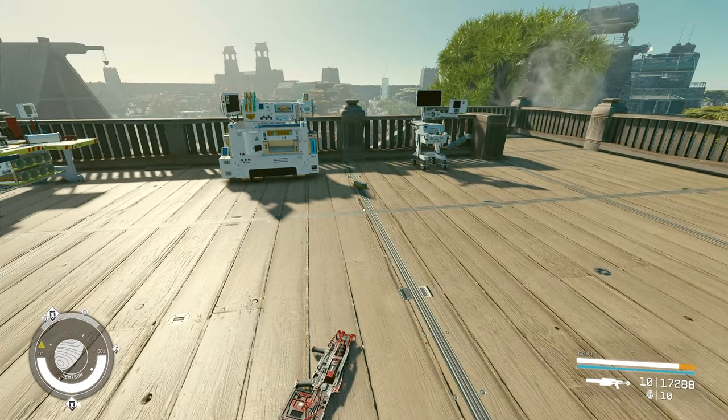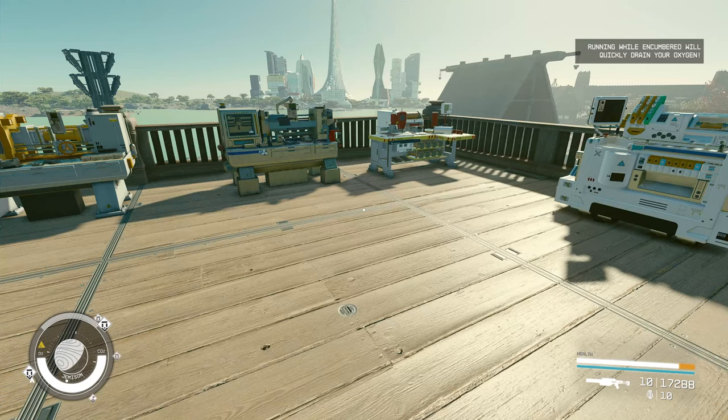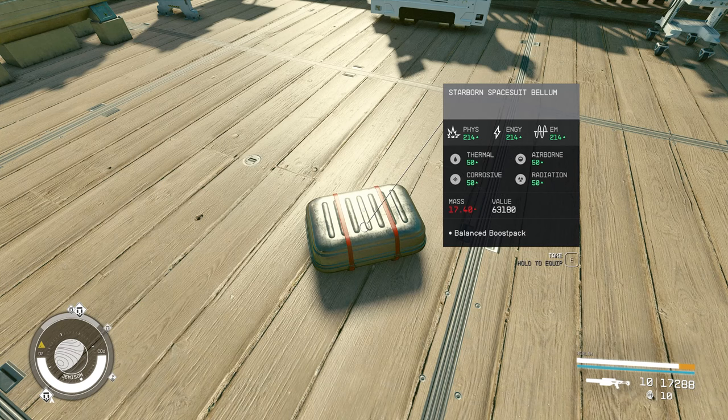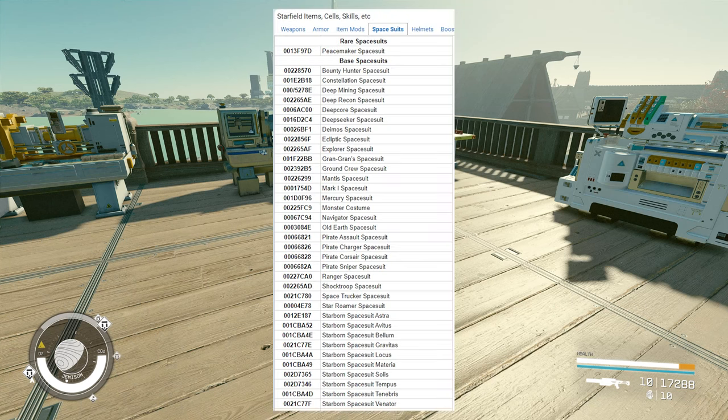It is now spawned in the game and you can just pick it up like any other item. I'll put all the commands in the description so that you can easily copy and paste. Now let's say that we want to turn something that is just a basic standard gear into advanced or superior and legendary. I'm going to use a Starborn suit — in case you didn't go into New Game Plus and you don't have any of the Starborn suits. The first thing we're going to do is get the ID of one of the Starborn suits.